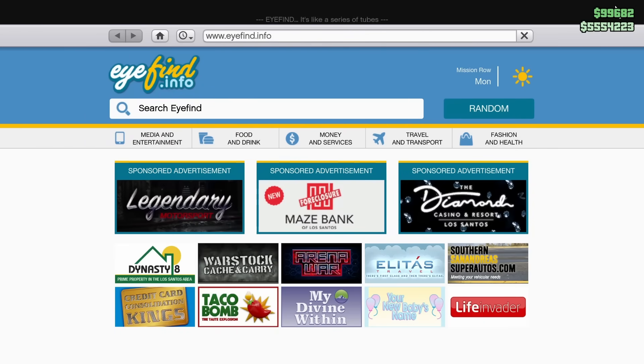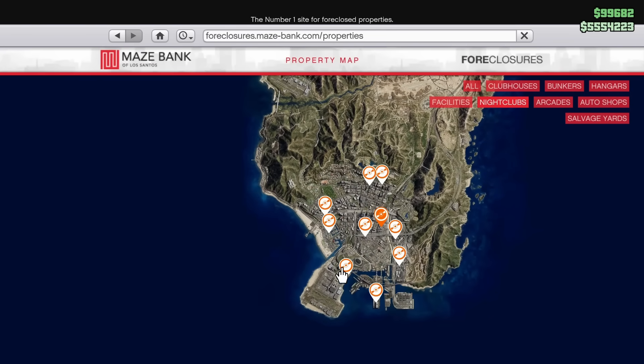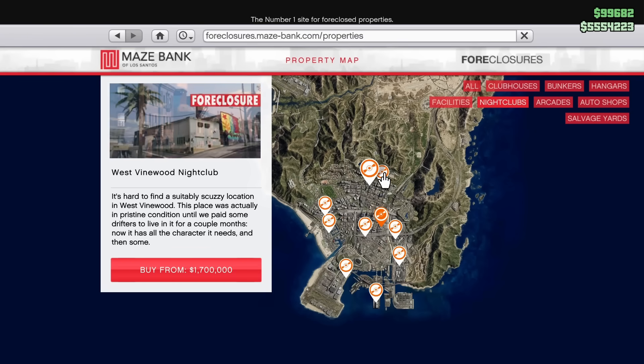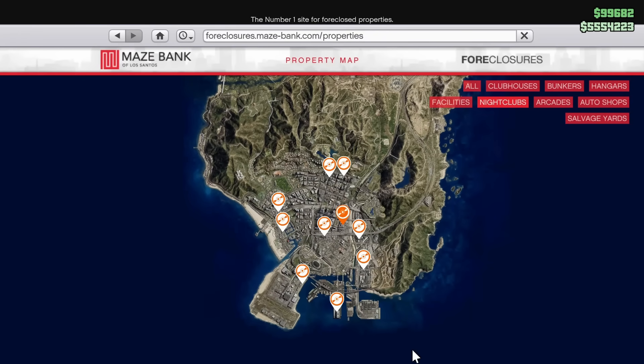To begin working with the nightclub, you will first need to purchase one. You can find them available on the Foreclosures website underneath the Money and Services tab on your phone's internet browser. Location is important with this business, but not as important as some other businesses like the bunker and CEO cargo warehouses. I'd recommend getting something centrally located in the city. Getting the nightclub closer to Vinewood Boulevard isn't a bad idea because you will be closer to nearly all of the sale missions. I personally use the Mission Row nightclub — it has good cover for entering and exiting, access to the main highway directly out of Los Santos, and it's close to the airport. It goes for $1,440,000 as the starting price, and I would absolutely avoid anything more southern on the map than Mission Row.